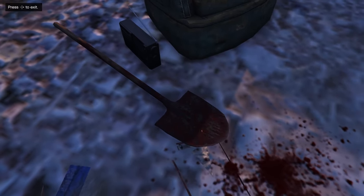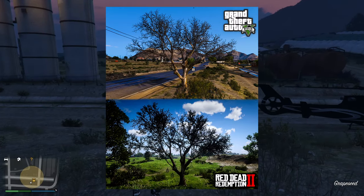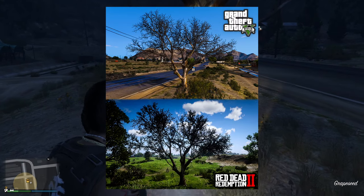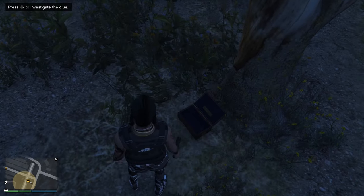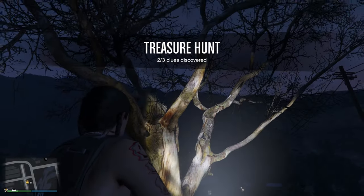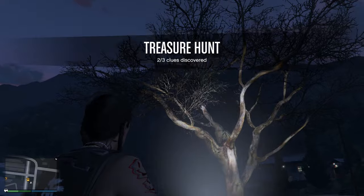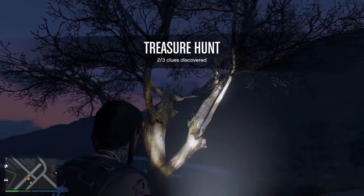The next clue is an empty revolver box by a tree — and interestingly, this exact tree can actually be found in Red Dead Redemption 2 with the same branches and leaves, which is a pretty cool Easter egg. Though I think the real mystery is how whoever discovered that even noticed it, because I'm pretty sure if you showed me a tree from my own garden I wouldn't recognize it, let alone one from GTA that also appeared in Red Dead 2 — but respect.